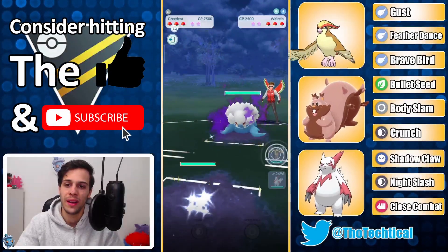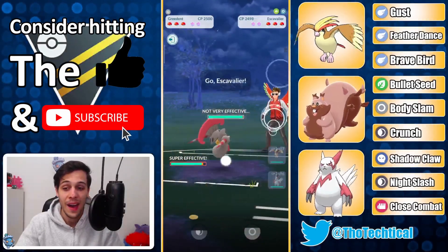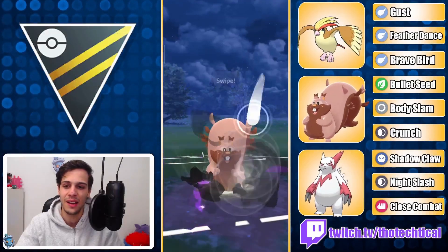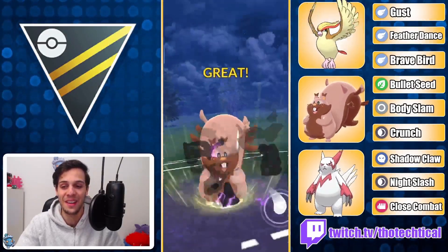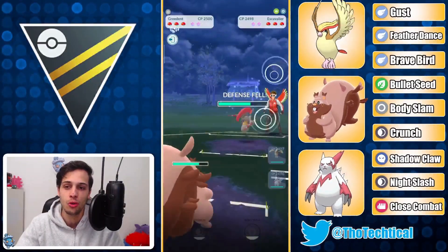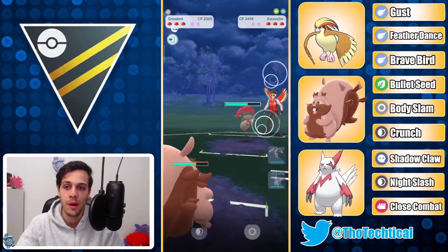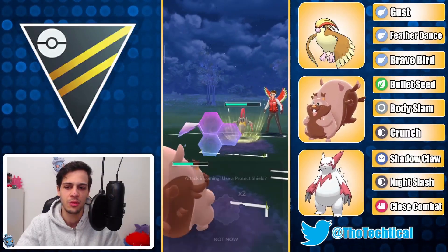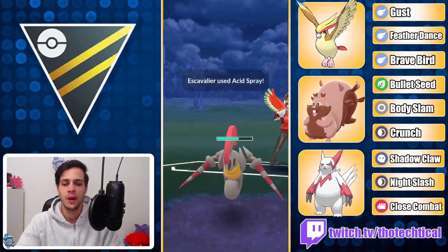Another Walrein lead — this is quite bad. Again you gotta go into your Greedent. In comes an Escavalier, which is really really bad for Greedent. Luckily I do have a neutral Crunch to throw here and I do get the defense drop — though I don't think they have to shield just yet. I'm gonna try to grab a shield from them.